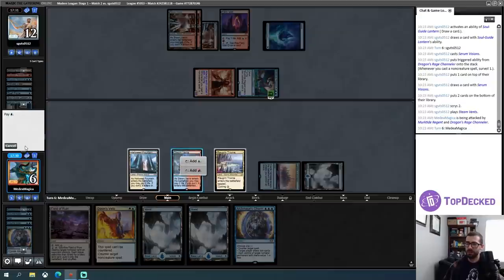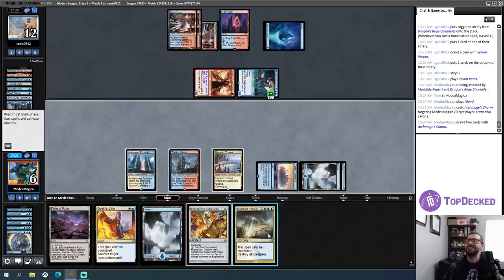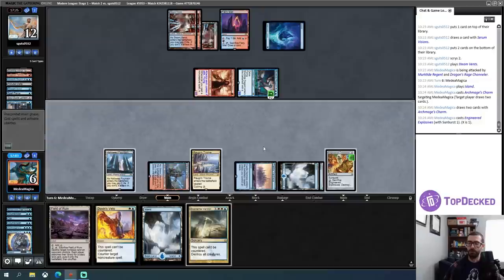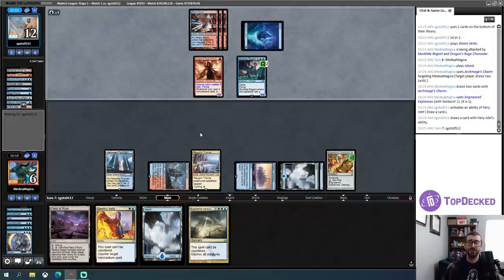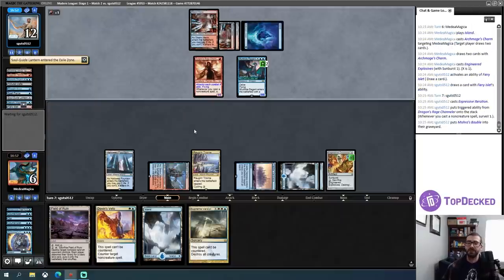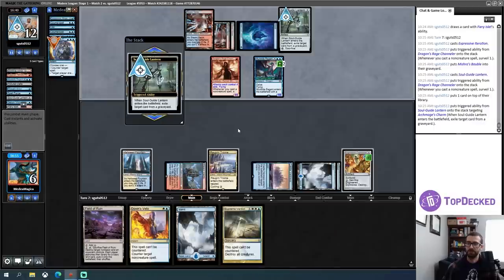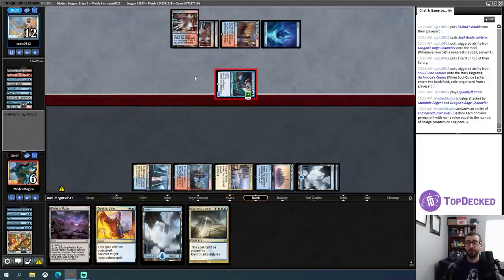This is technically a redraw. I need to play this land first for Spell Pierce-based reasons. Oh, that stings. So I can play an EE for one, kill this, take five, go to one. And I don't want to crack this now — I want to wait because of Dash Ragavan. I will die to a Burn Spell that goes to my face. I believe Unholy Heat cannot hit me directly though — that's the good news. Another Soul Guide Lantern — so they are really about keeping me from Snapcaster Maging. I'll pop my EE and kill that. I go to one — so I could just die to a Lightning Bolt right here.